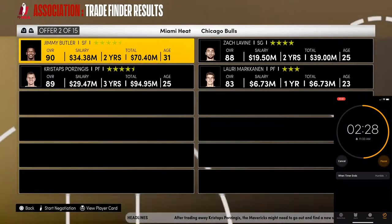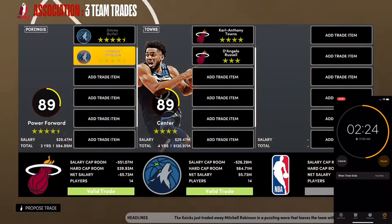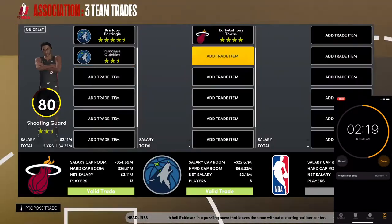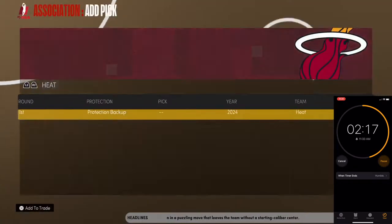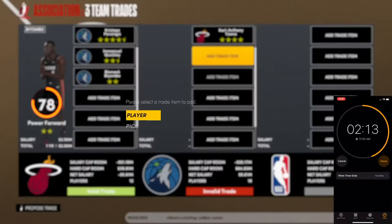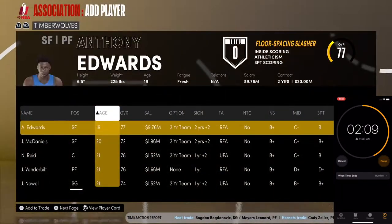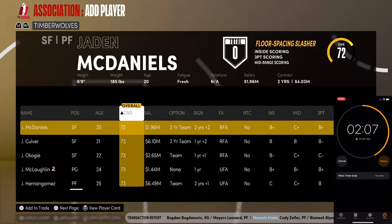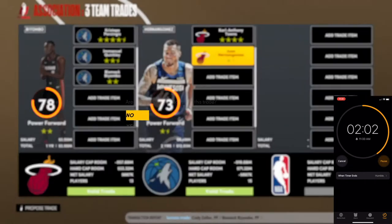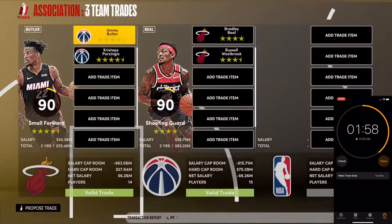Two minutes and 30 seconds left. Let's look for Butler and Porzingis, see if we can make a splash. Could we do a Porzingis for Towns deal? No. I'll give you Kyle and Biyombo and you give us back Jay McDaniels — no. Jerrick Holverson is too much value. Gomez — no. Could we do a Bradley Beal for Jimmy trade?